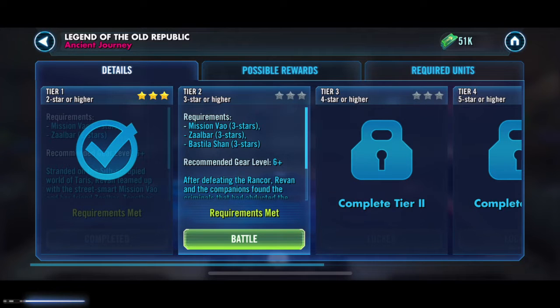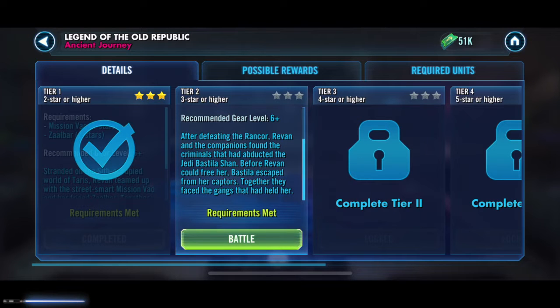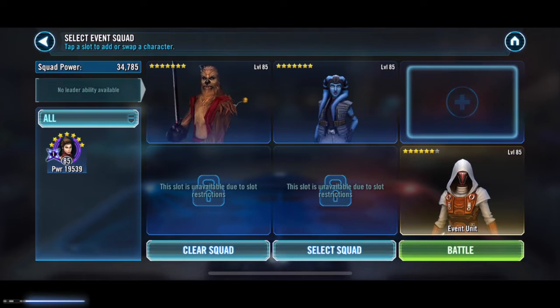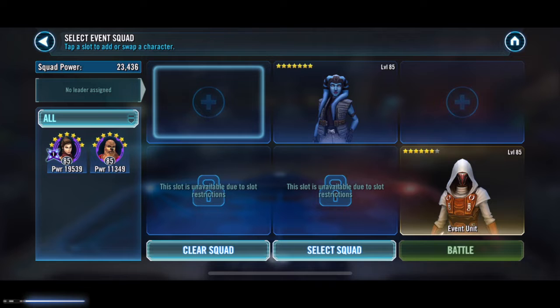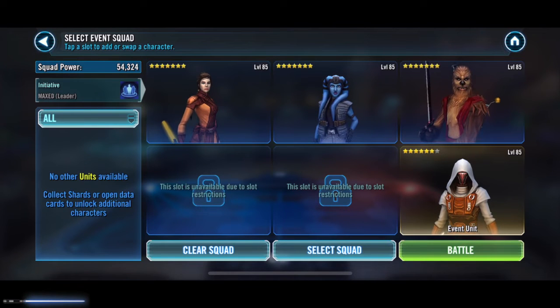After defeating the Rancor, Revan's companions found the criminals that had abducted Bastila Shan. Before Revan could free her, Bastila escaped from her captors — together they faced the gangs. I'll be adding Bastila's ability and probably giving that to Revan as well since she's going to get some extra protection.